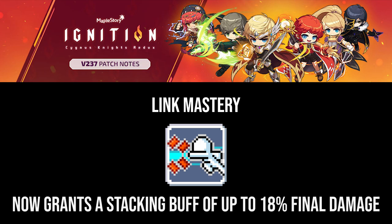Link Mastery now grants a buff of 6% final damage, and this buff can stack up to 3 times for a total of 18% final damage at max. This overall final damage from this skill is lower, but the minor decrease is made up for by having the buff essentially permanent in both bossing and mobbing situations.